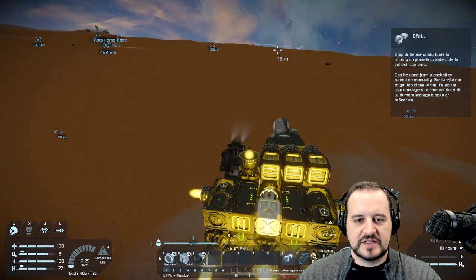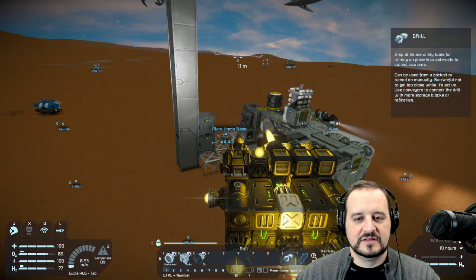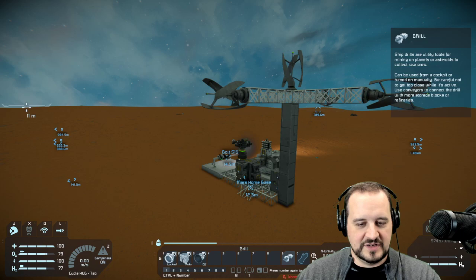We supposedly got some gold on here, and hopefully our little transporter will be built when we arrive back. Rule number one of flying at something — never fly at something, fly past it in case you mess up your stopping distance. You will be in big trouble in my clan if you fly at things because things get hit. Even I will overshoot things so often.